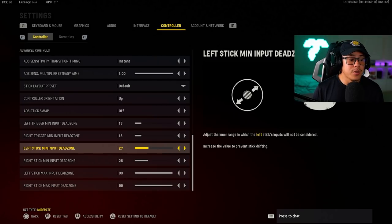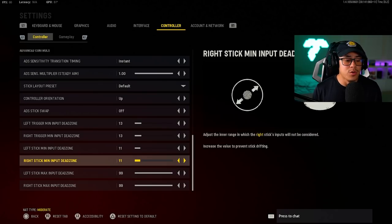As far as dead zones go, that's something you're going to have to figure out on your own. Go into a private match and set the left stick minimum input and right stick minimum input all the way to zero. What this does is make your character move on its own without you touching the controller. From there, keep increasing the input until your character stops drifting — that's when you want to keep that dead zone input.